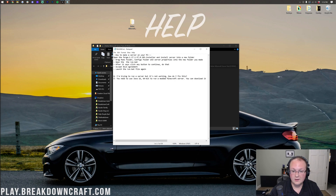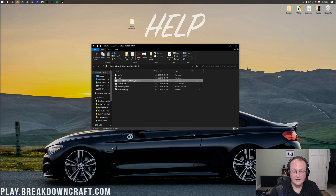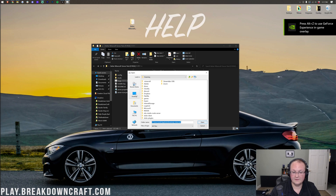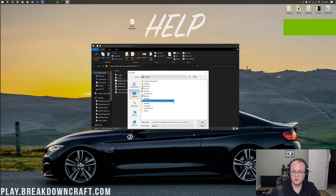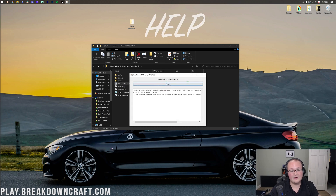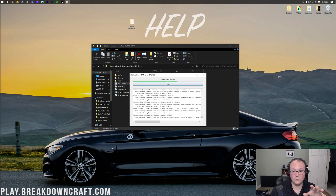The first step is to open the Forge installer and install the server into a new folder. Double-click the Forge installer. Click 'Install server,' and it will give you a red warning — that's fine. Click the three dots, then on the left-hand side click Desktop, and select the Better Minecraft Server Forge 1.17.1 folder. Click Open. The red box will still be there, but click OK. It will now install the Forge server files. This is how Better Minecraft handles it — they're not redistributing Forge directly. I'll see you after a quick jump cut.